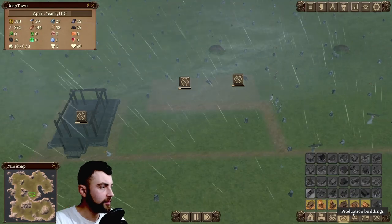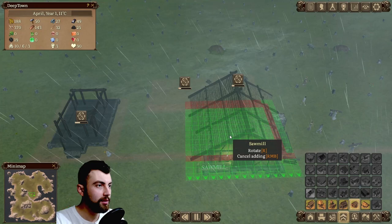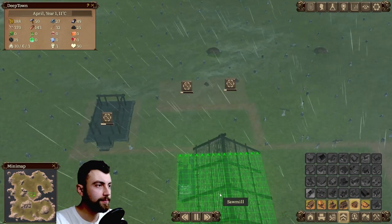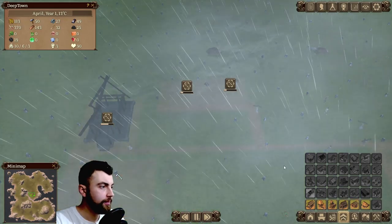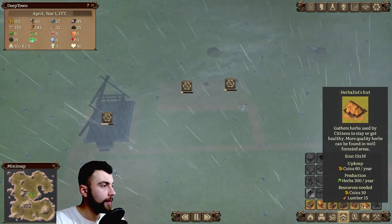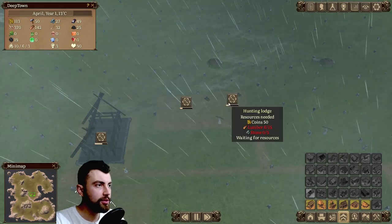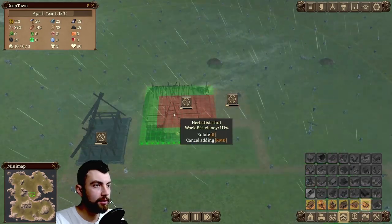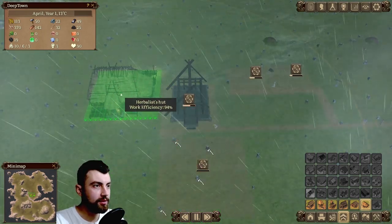Let's check production buildings and see what else we have. We have a sawmill — produces firewood, of course; we need the firewood for winter. What else? A herbalist's hut — let's build one. We have 93% efficiency.